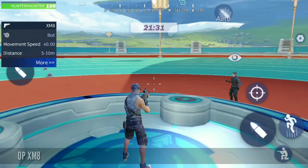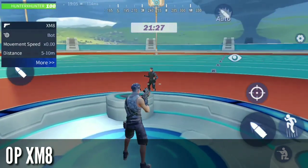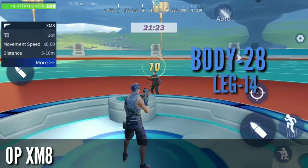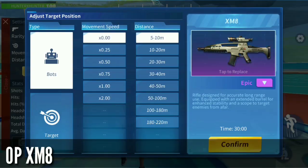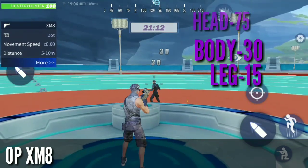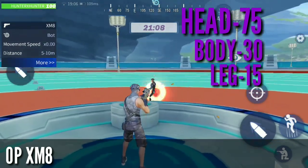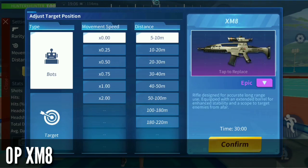The next weapon in our list is XM8, which is OP in this game. With the auto-aim, I always get killed by a noob using auto-aim and XM8. The rare XM8 does 70 on the head and 28 on the body. The epic XM8 does 30 on the body and 75 on the head. That's a really lot of damage for a 4x scope weapon which is an assault rifle.